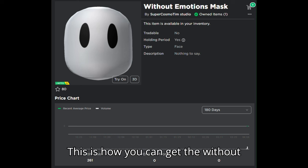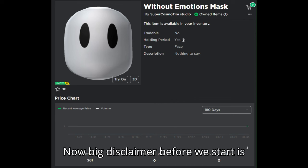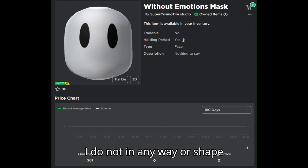This is how you can get the 'Without Emotions' mask from the Elevator of Fun. Big disclaimer before we start: I do not recommend playing this game for an extended amount of time because it contains many offensive messages that I do not in any way agree with. I'm just showing you how to get this UGC item from this game.